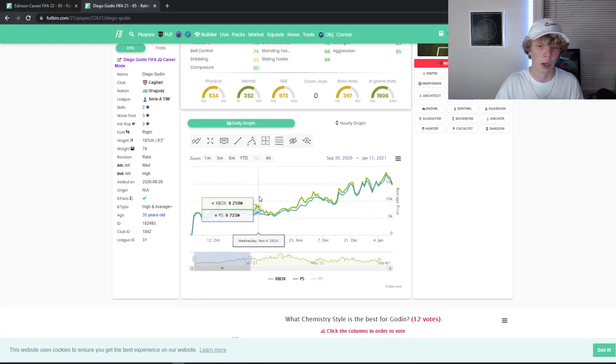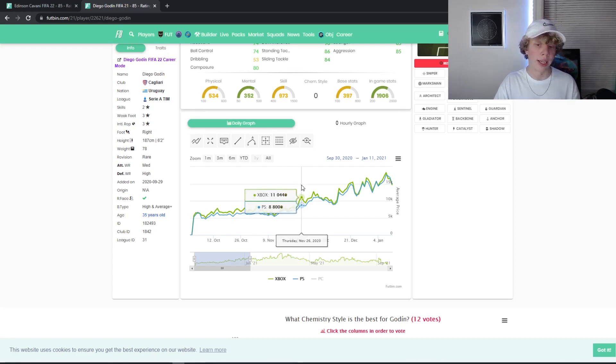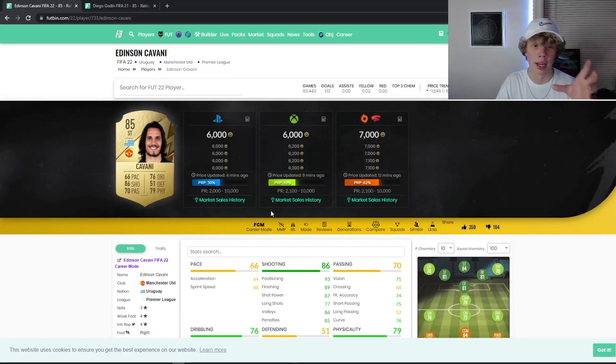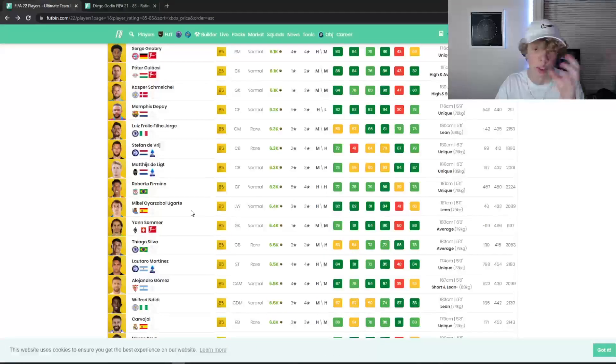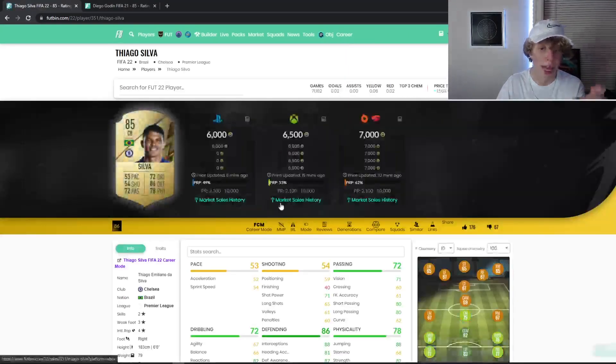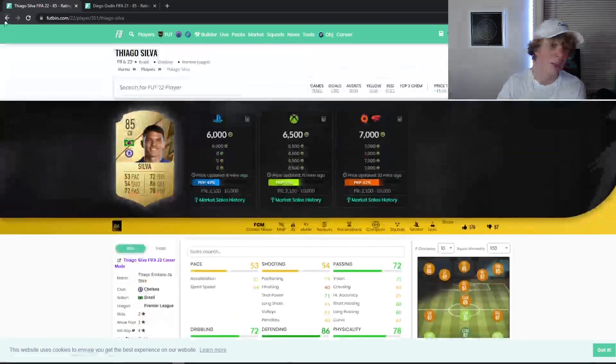Let's look at 85s in FIFA 21. They were around 7k and during Black Friday they got up to 11,000 coins. So if you can find them at 5–6k, that's basically doubling your coins. This year I think fodder will go up even higher than last year because people have more coins, they'll complete more SPCs, and we're getting insane SPCs including an Icon SBC. Tiago Silva at 6.5k is nasty — he got up to 7.5k. We already know these guys will rise, it's just a matter of time.